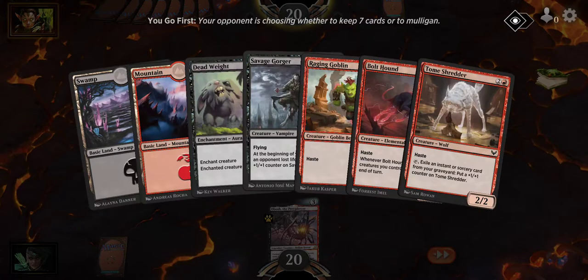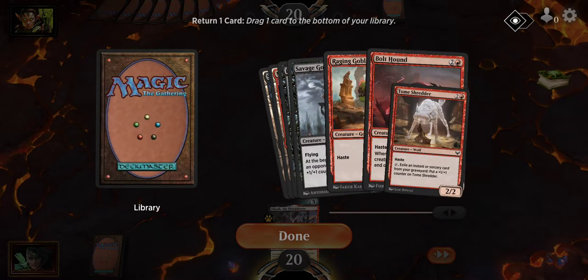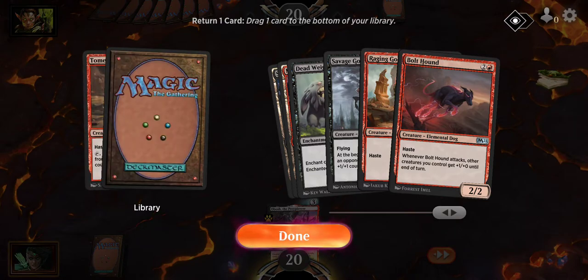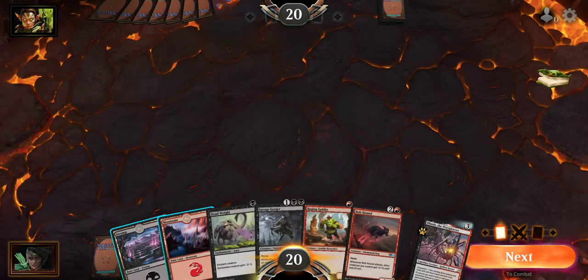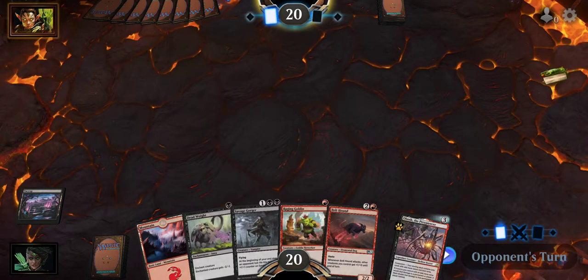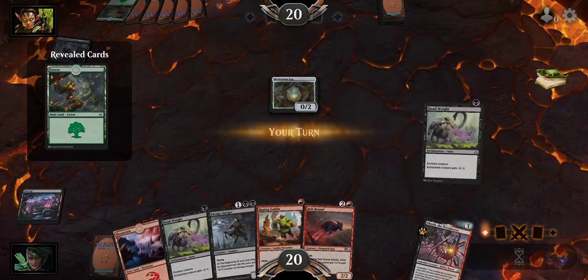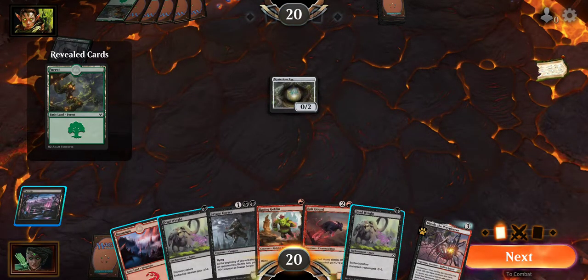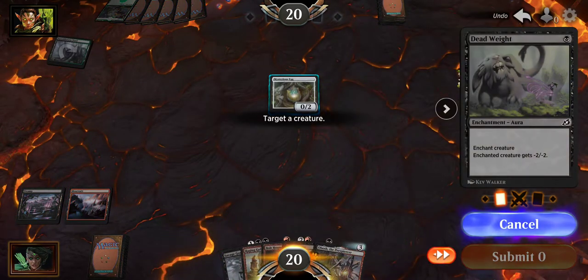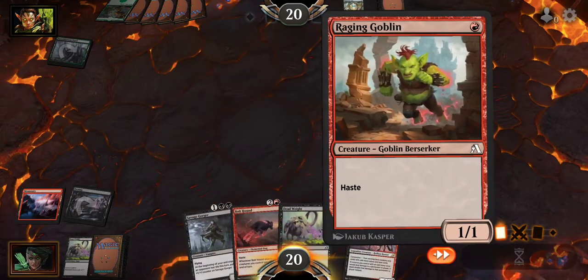I'm going to mulligan this hand. Tome Shredder - I'm not really too much of a fan of. I just feel like Bolt Hound, same mana cost, same power, and it gives a plus one, plus zero until the end of the turn every time it attacks to all your other creatures. Ideally I would have played Mountain, Raging Goblin, and attacked for one that turn. I'm just so used to playing slower stacks with Dead Weight and stuff, throwing out the Swamp first and just killing off whatever they have on the second turn.